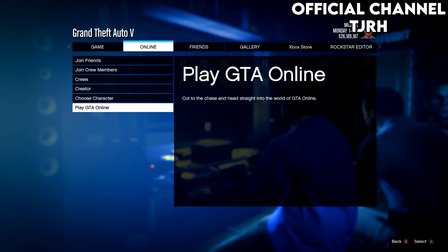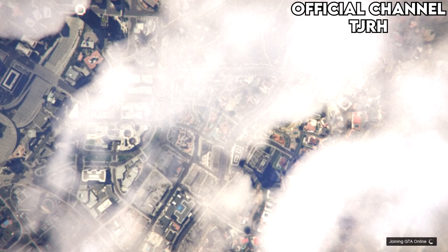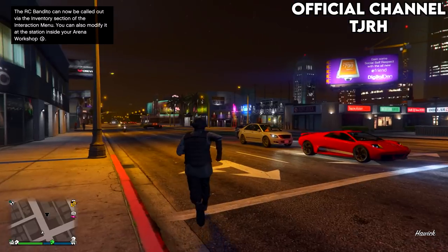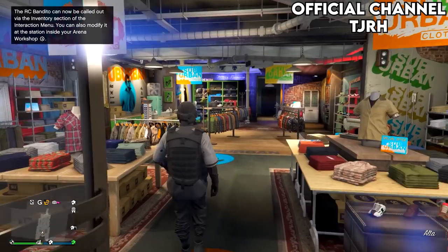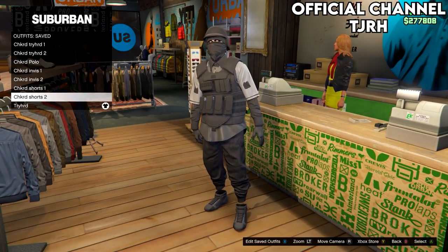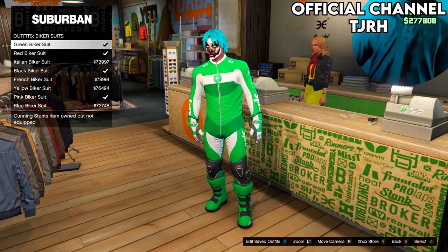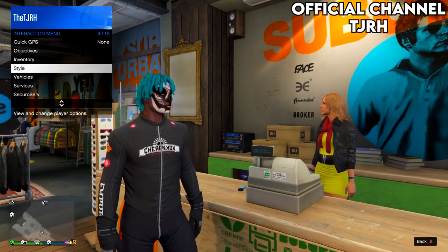From here, start up an online invite only session. You should spawn in with the outfit you chose to keep. Go to a clothing store and save this outfit to slot 20. You should also see that all the outfits from the female have transferred over. For the first checkerboard outfit — which consists of two outfits — we're going to be merging them in Crooked Cop. Go to biker suits and equip the black biker suit. This is for the black gloves, but if you don't want biker gloves you can equip any gloves you want.